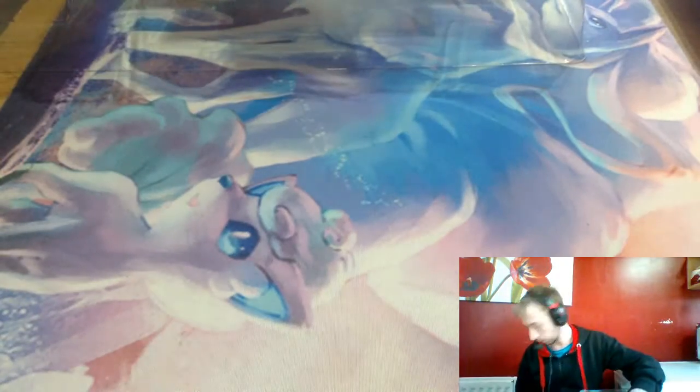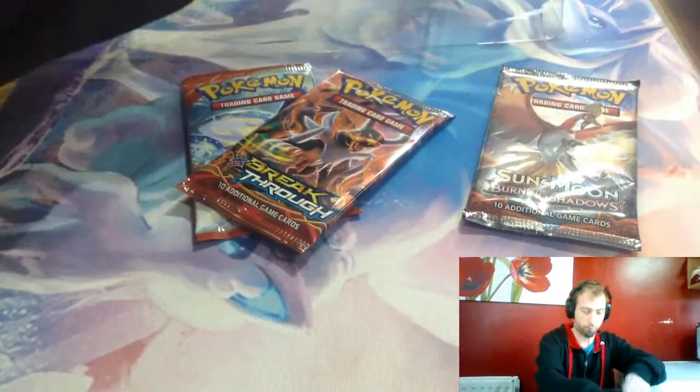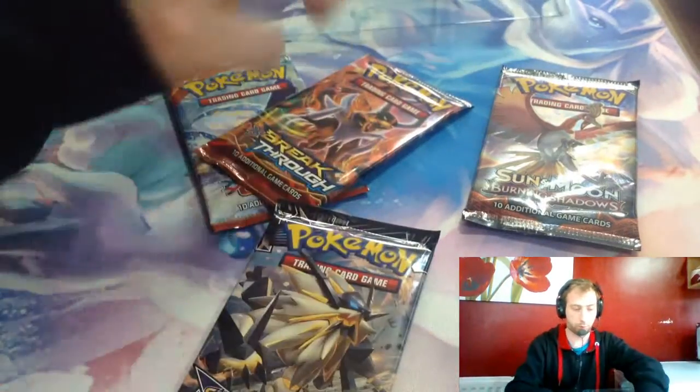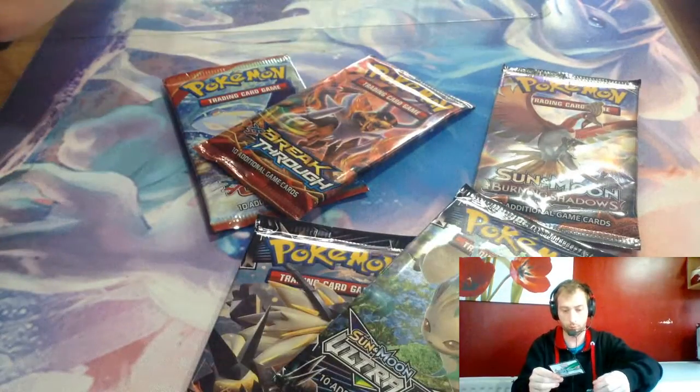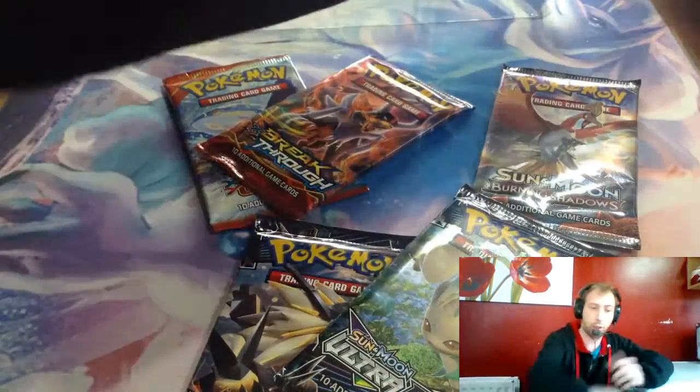Some more plastic. Primal Clash, Breakthrough, Burning Shadows, Ultra Prism, Ultra Prism, and an online TCG card.